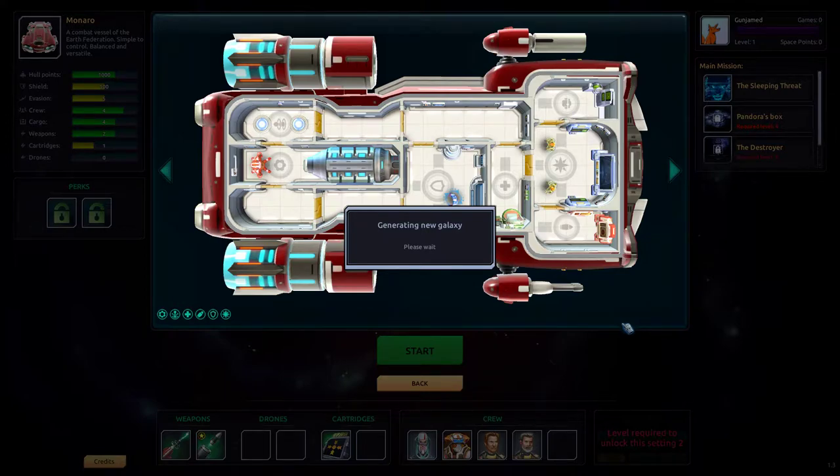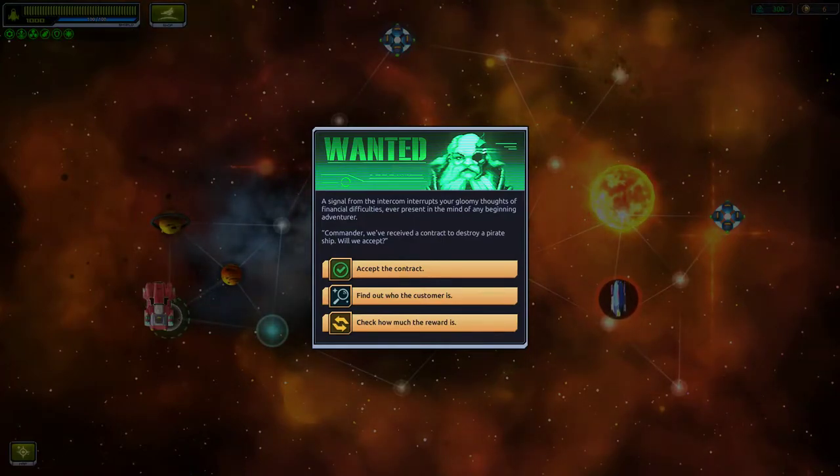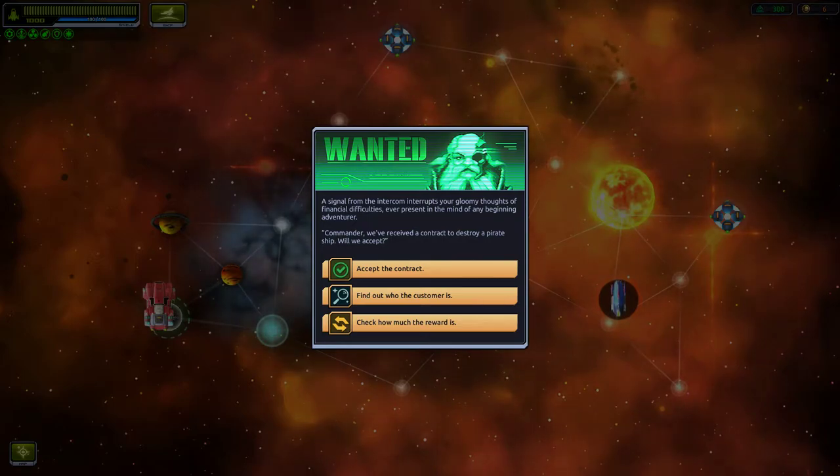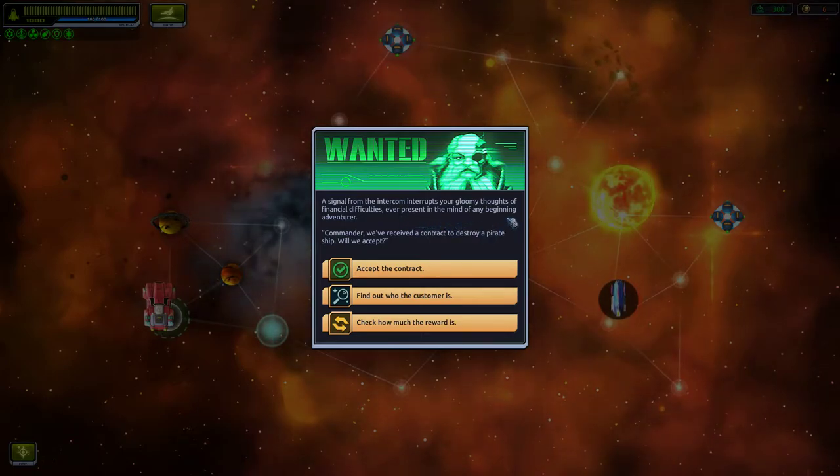Generating new galaxy — please wait while we generate an entire galaxy, aging it properly so there's just enough civilization left. A signal from the intercom interrupts your gloomy thoughts of financial difficulties ever present in the mind of any beginning adventurer.